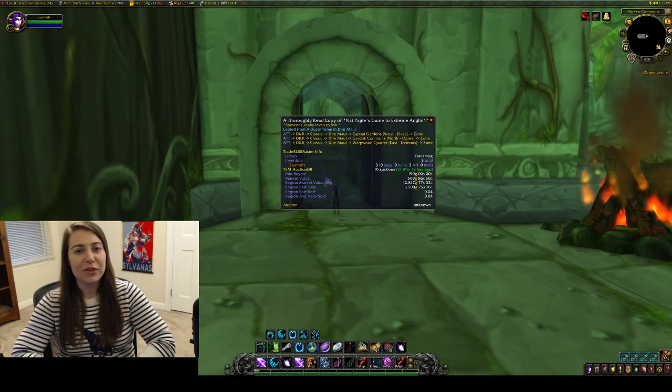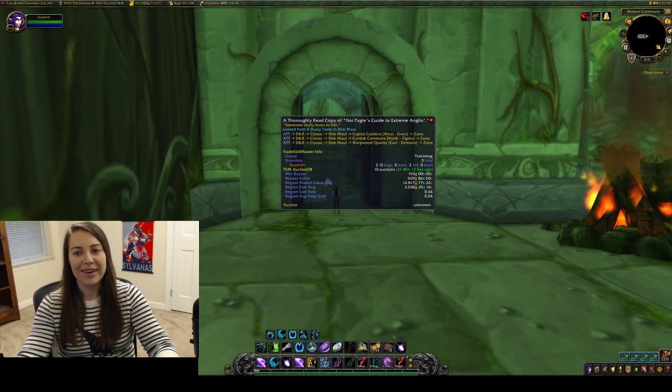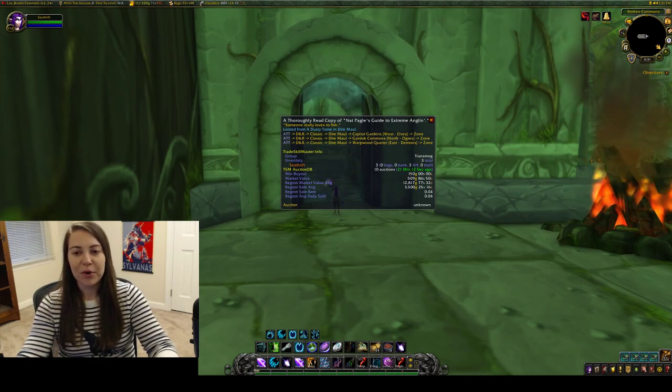So one of these you get from Dire Maul actually. It is this one right here: a thoroughly read copy of Nat Pagel's Guide to Extreme England. As you can see it has a 12.8k region market value and a 0.04 sell rate.